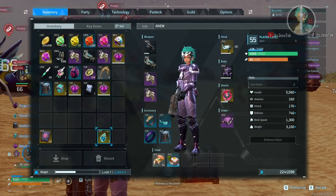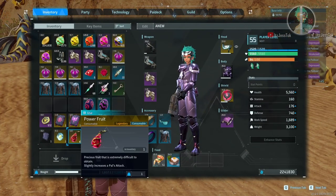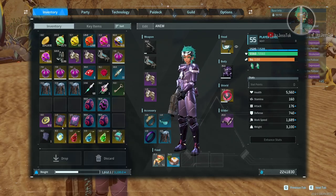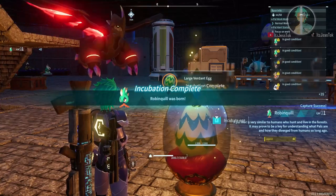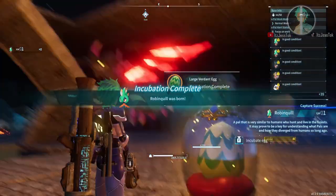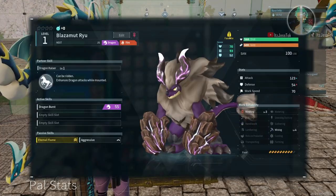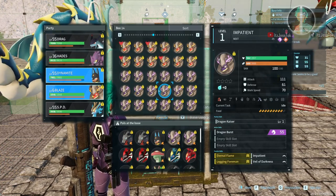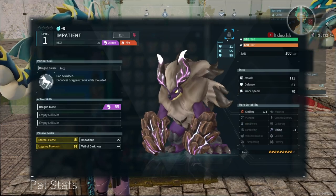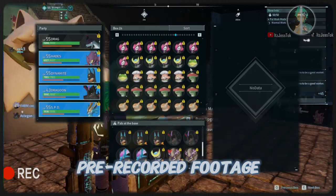IVs are extremely important because what the whole community has discovered and done research about is that PALs with high IVs, max potential when bred upon, will have offspring at similar, if not the same, IVs. And I have had times where I've obtained PALs out of the pen — how about you just take a look?